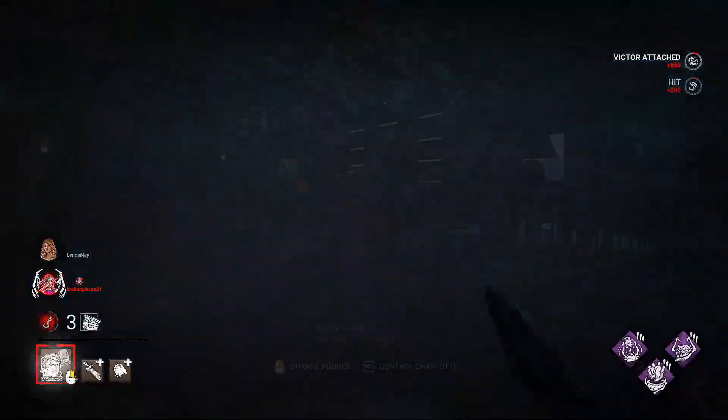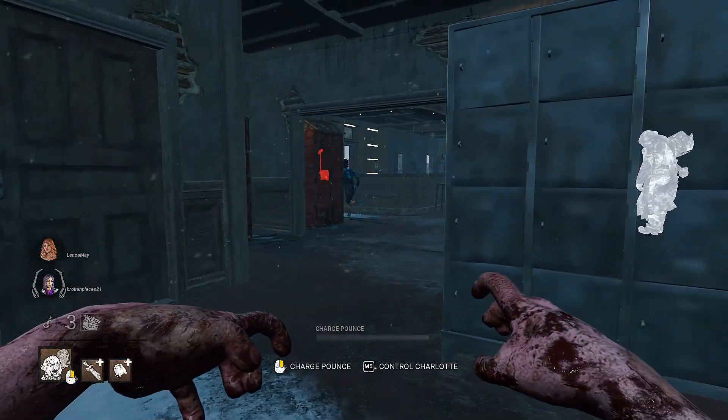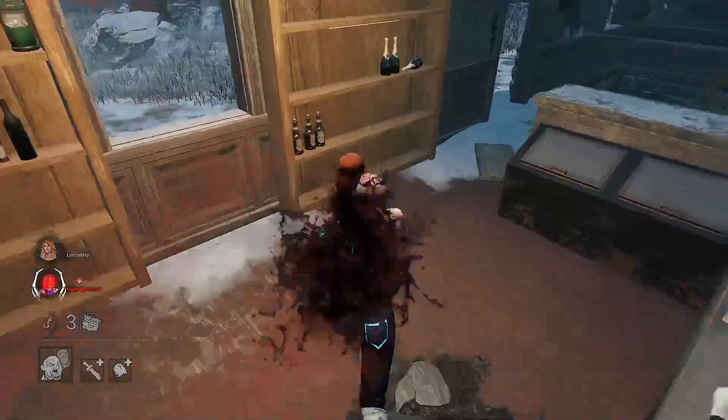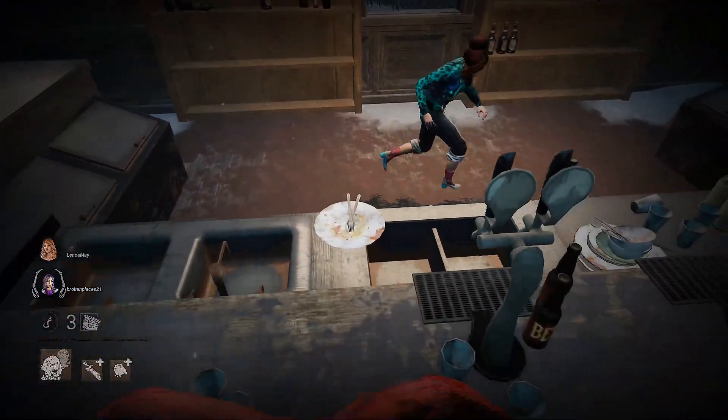On this bar here, you can jump over it and you can hit people on the vault too. You just need to make sure to avoid the objects on the bar, otherwise you will hit them and not go over it.